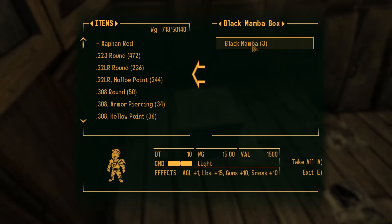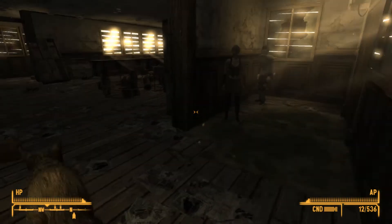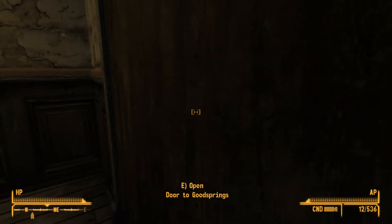You'll find about three Black Mamba armor suits — light armor of course. Effects: Agility plus one, 15 pounds to carry, Guns plus 10, Sneak plus 10. I'm already wearing one and I'll show you guys. Let's get back outside to the light.